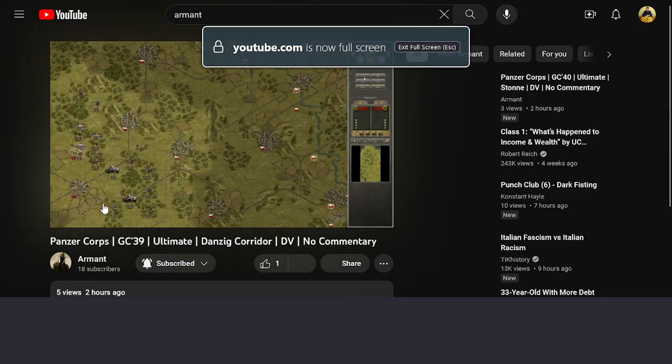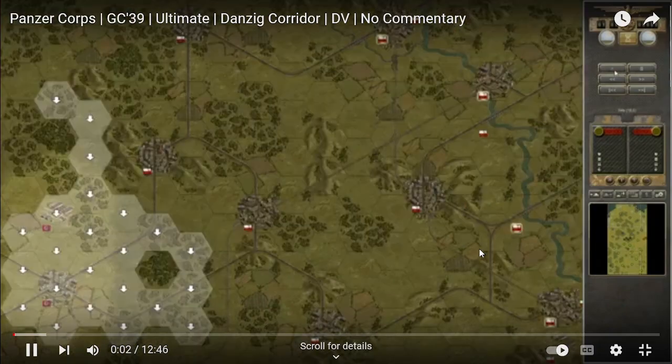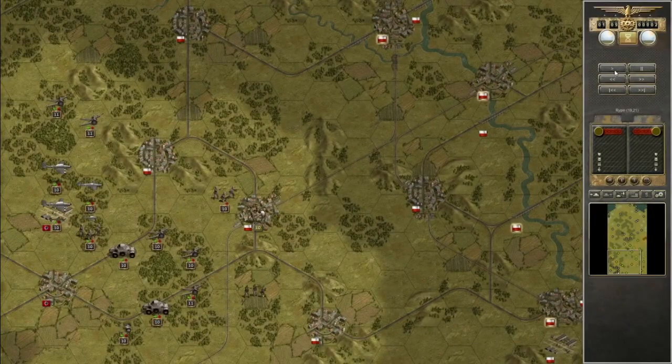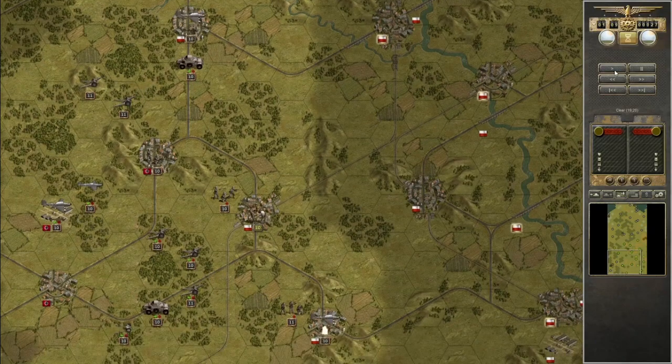Richard here again. I wanted to go over Danzig Corridor South — a very ambitious attempt from Armant. He accomplishes quite a bit against all odds. You'll see him do a couple of different strategies. He's definitely borrowing heavily from my last playthrough of this, but he's more greedy. He puts his artillery up here — he's bringing three tactical bombers and five artillery, and he feels like that's enough.